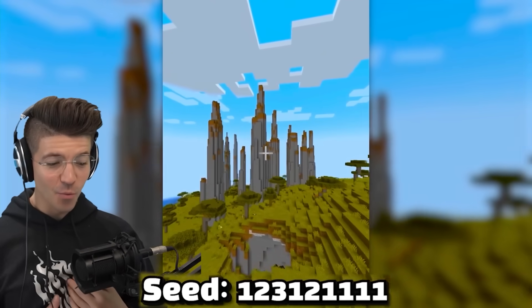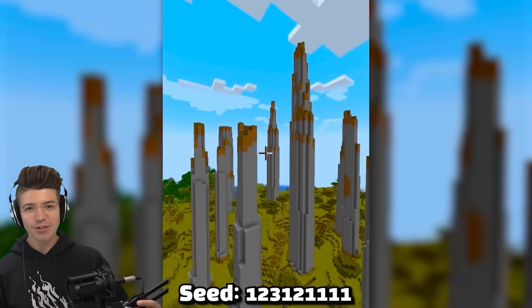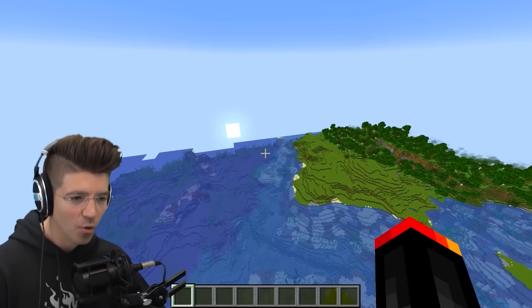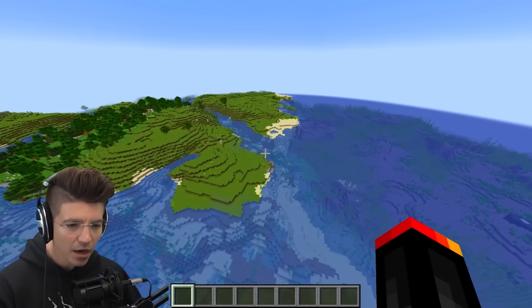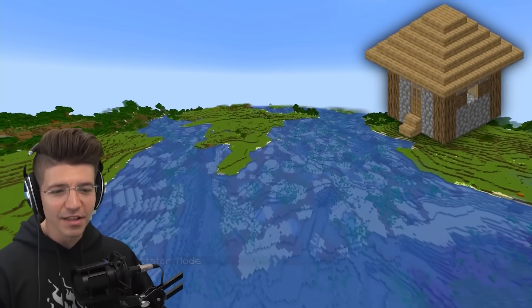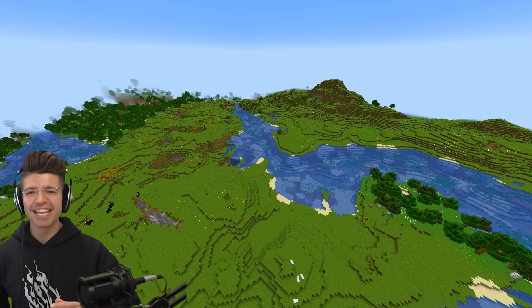Seed 123-121-11-1-1-1 has got some sus-looking pillars. This kind of looks like the statues on Easter Island. Why did it form? Nobody can answer that question. Show me the pillars — I'm not seeing any pillars. No way, did I just get scammed? There's nothing here — there's not even a village. Freaking clickbait. It is fake. I'm disappointed.